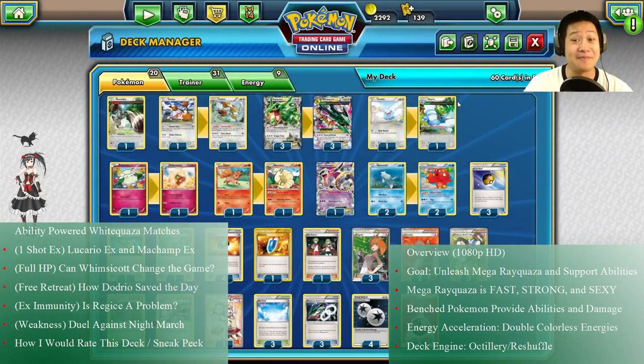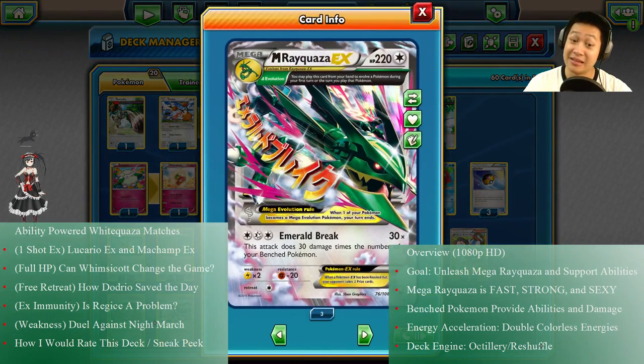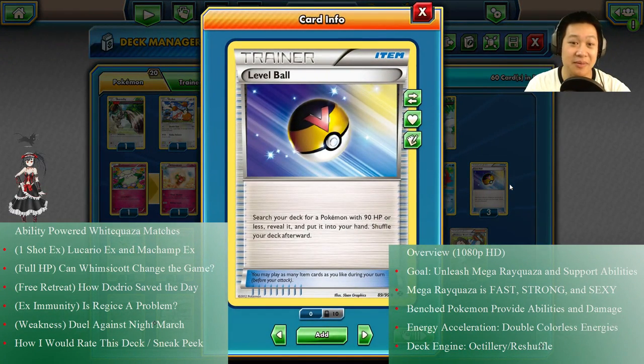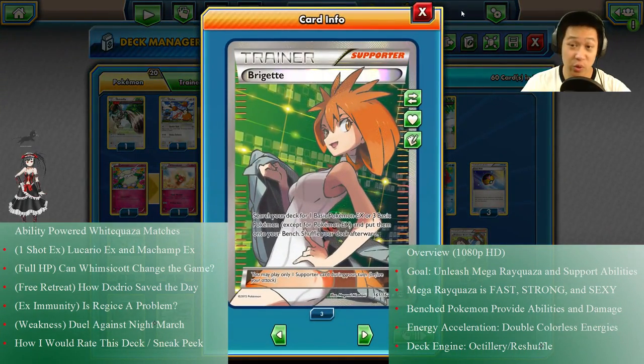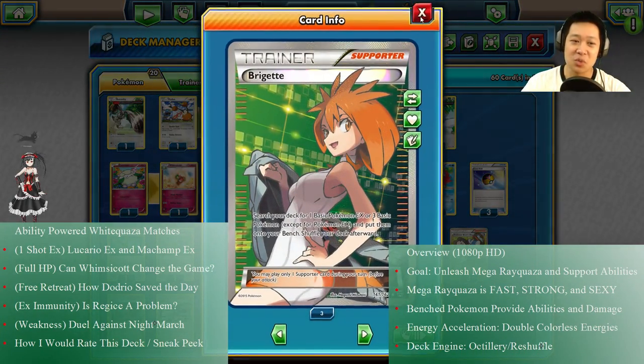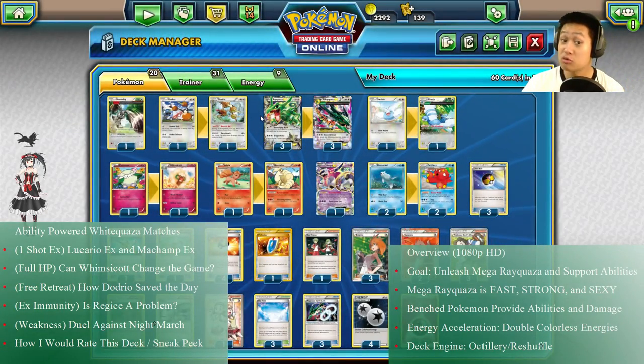I'm running tons of Pokémon to set up, so it's good. Even if they're not evolved, they still work for Emerald Break, so don't worry about that. We've got Level Ball because I don't have to discard Pokémon with this — I can just pick whatever I need, whichever I need to evolve that was just put on the field with Brigette, and then we're good to go.